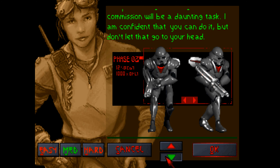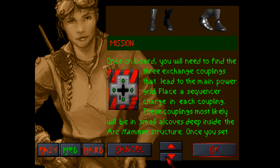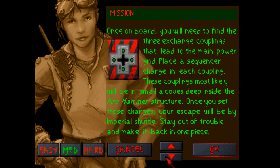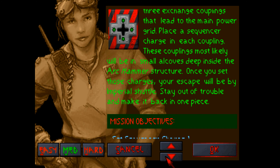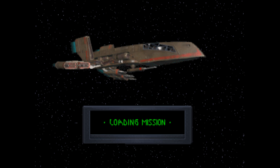Phase two of the Dark Trooper had the assault rifle. Once on board, we'll need to find three exchange couplings that lead to the main power grid. Place a sequence of charge in each coupling - these couplings will most likely be in small alcoves deep inside the Ark Hammer structure. Once you set those charges, your escape will be by Imperial Shuttle. So, set charges one, two, and three, then get back to the shuttle bay and escape. Fingers crossed, everyone. Taking no prisoners on this one.